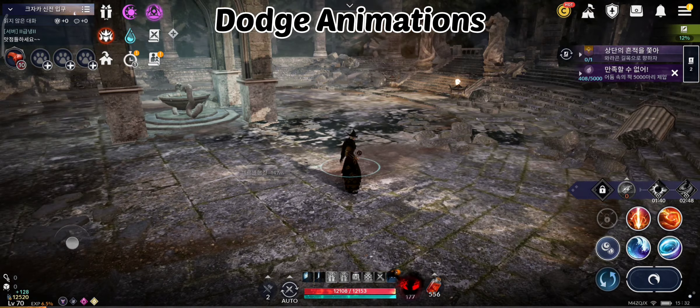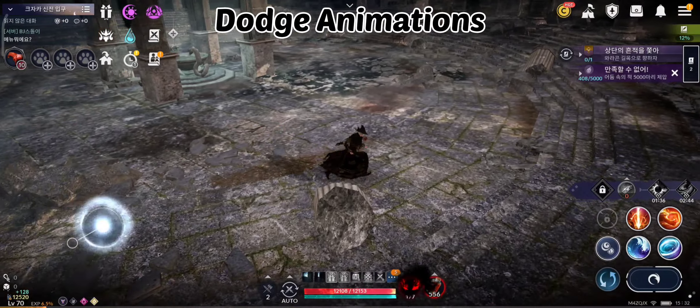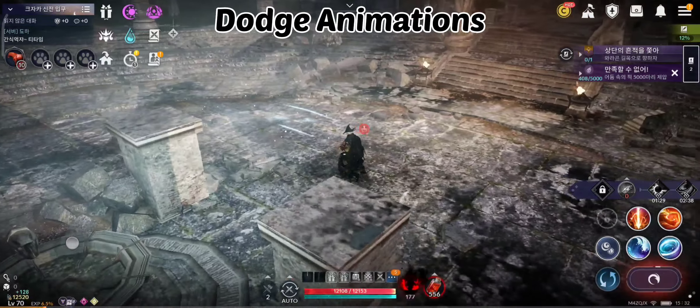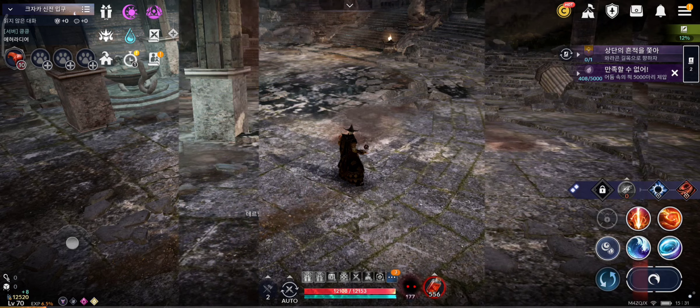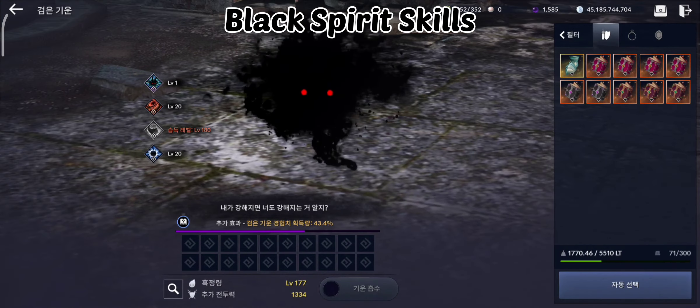Now let's see the dodge animation for Igneous class. Now let's see the black spirit skills for Igneous class.